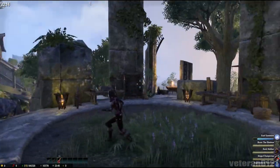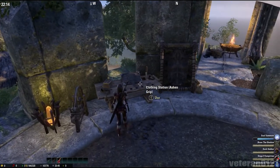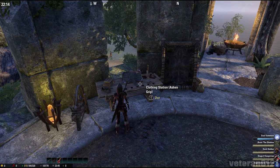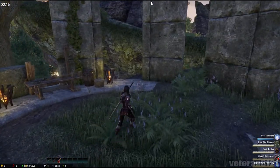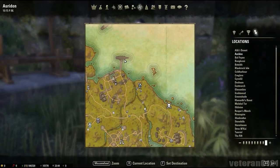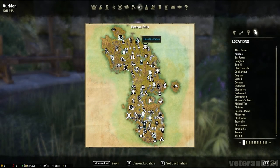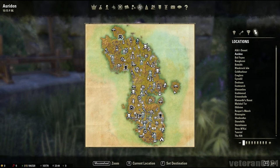Right here we have a crafting station. This is the one for the Aldmeri Dominion for the Ashen Grip set bonuses. Where is this one, you might ask? It's here — Northern Ordon by Beacon Falls.